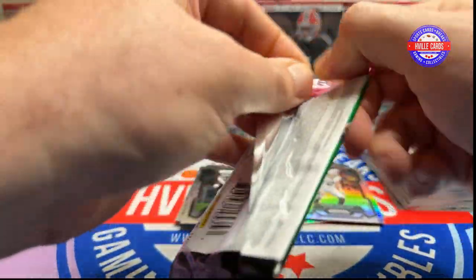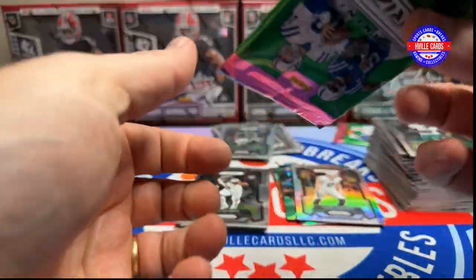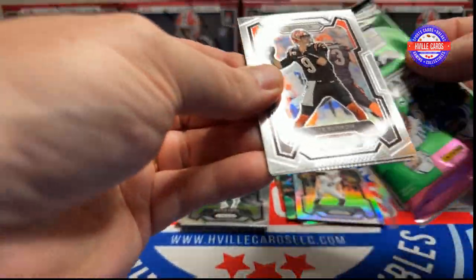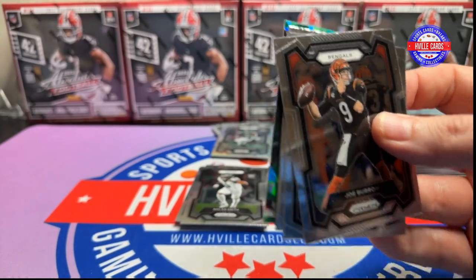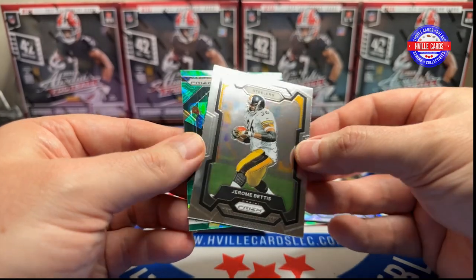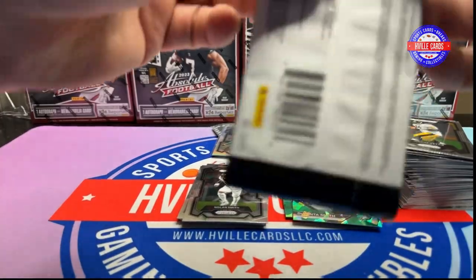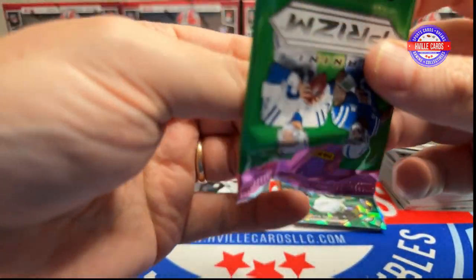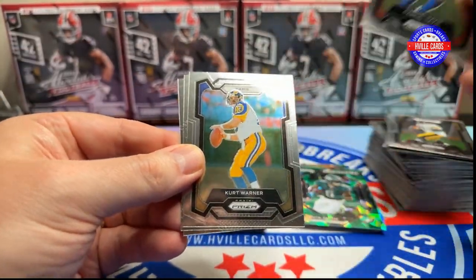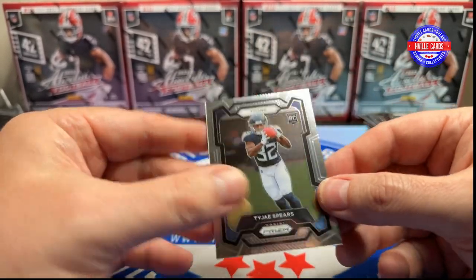Last two packs. We've hit our guarantees already, so anything else is a bonus. We've got Joey B, Desmond King, Jerome Bettis, and a Devonta Smith on the emergent. Last pack — got a Gabe Davis, Kurt Warner, Mike Allstott, and a Tajay Spears.